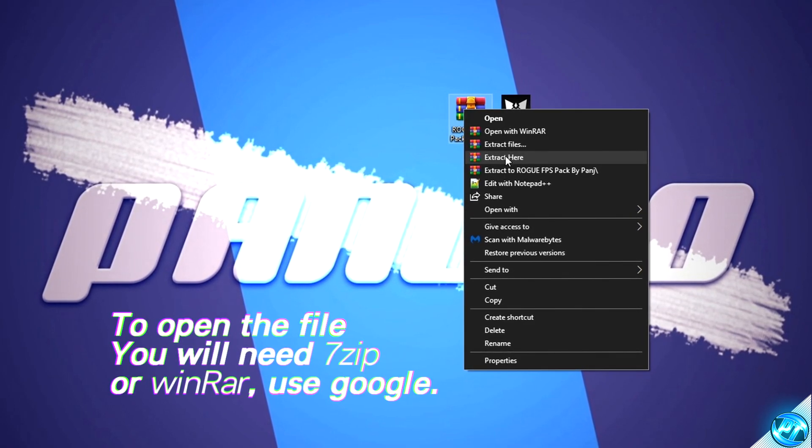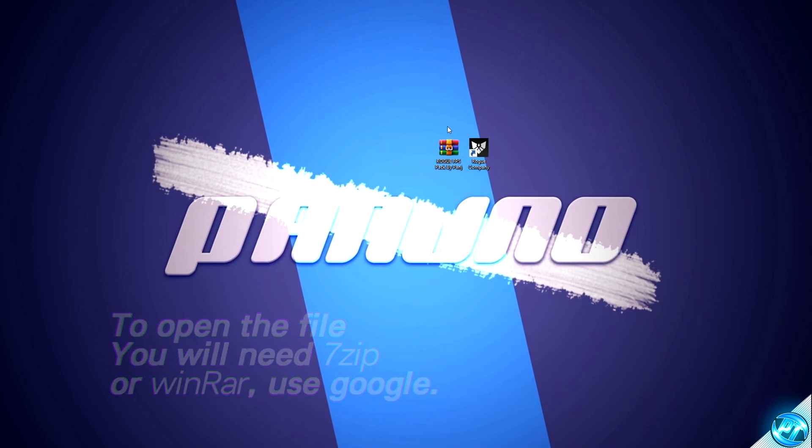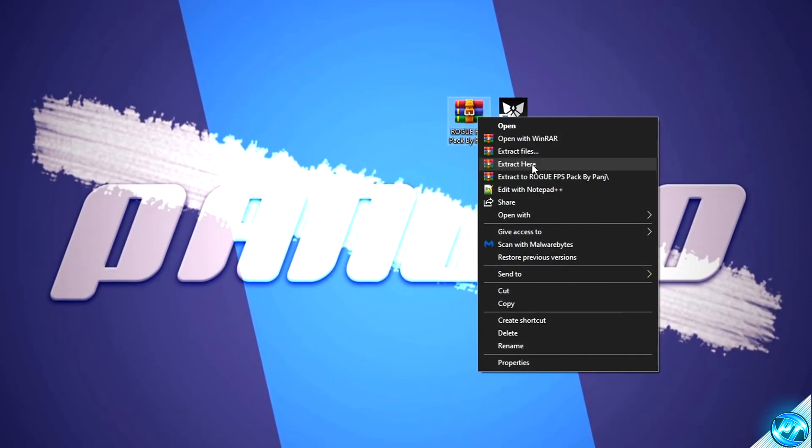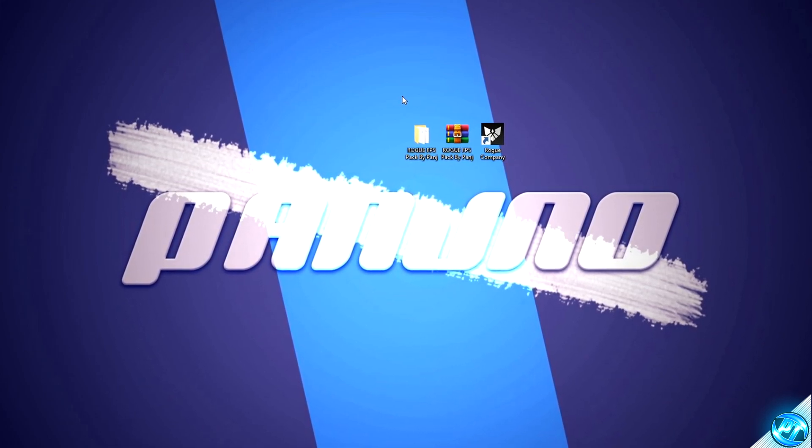If you do not have the option for 'Extract Here', you'll need to go over to Google, either Google WinRAR or 7-Zip, download one of those programs, come back over to the file, right click, and you'll then have the option to extract here. Once you've done that, you'll then be given a folder on your desktop with an identical name, and this folder contains all of the optimizations, optimized configs, and everything you're going to be needing to follow along with this video to ensure that you get the best results.